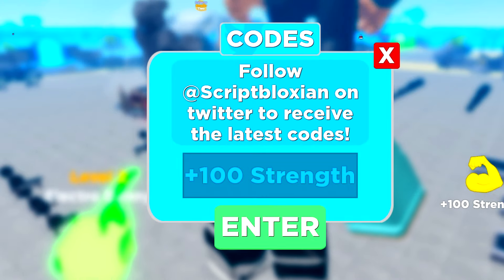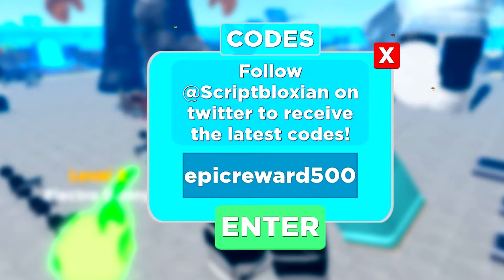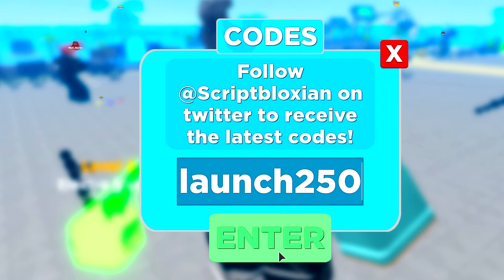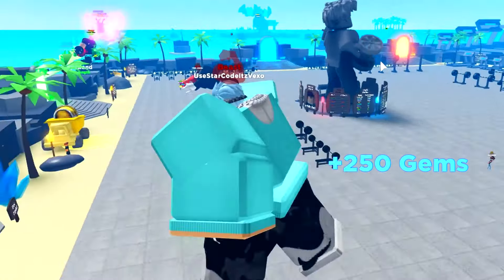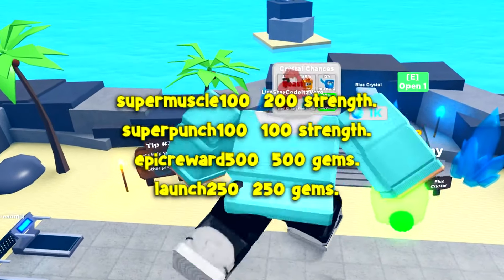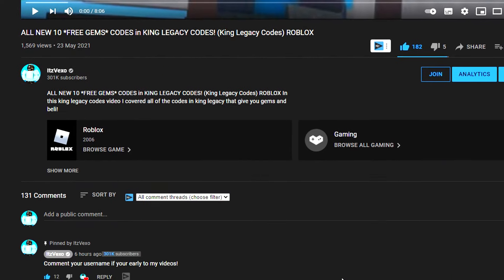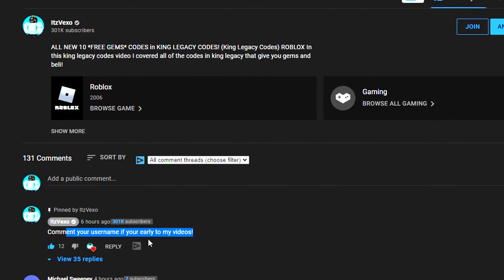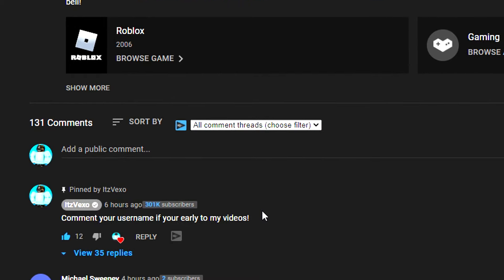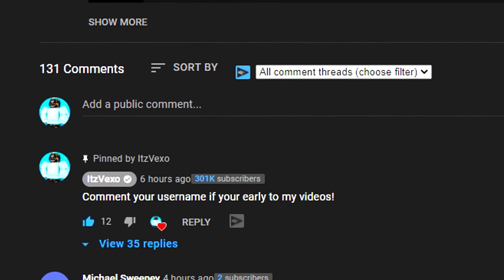We now got the code Super Punch 100. If I'm redeeming these codes a little bit too fast, don't be afraid to pause the video. We now got the code Epic Reward 500 — that will give you 500 gems, as you guys can see. And now we got the code Launch 250. I'm going to go ahead and put all of the codes on the screen right now so you guys can redeem them. Every single code is now on the screen, and hopefully those codes help you guys out. I'm also putting new codes in the pinned comment, so when a new code comes out, check there.